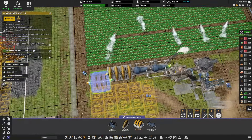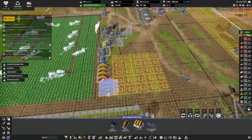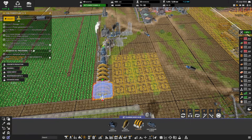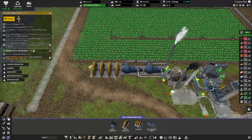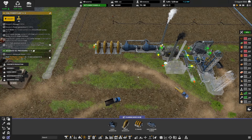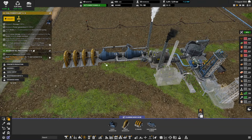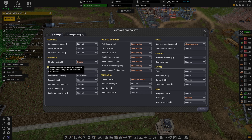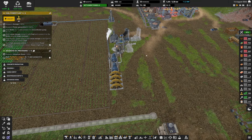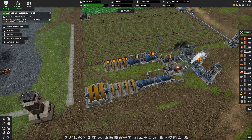The plan is to build a second line next to the first, then pause the first line and put the flywheel on it. This will cost extra resources, which isn't ideal. Worth noting: in the custom difficulty settings there's a 'deconstruction refund' option that can give you a full refund when deconstructing, which would make this free — but we're playing on hard difficulty, so we won't use that.